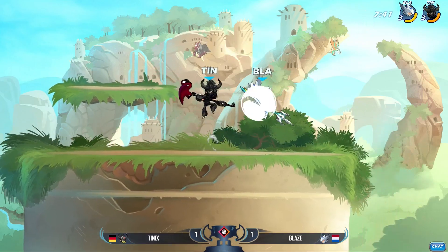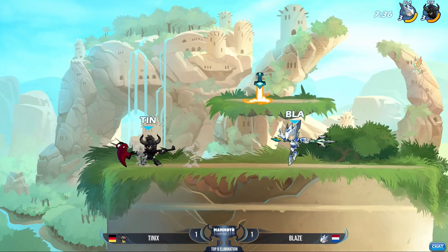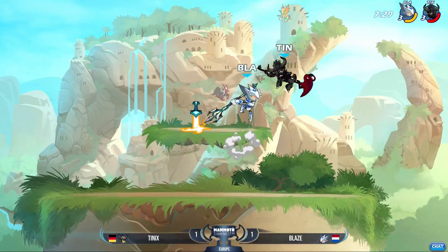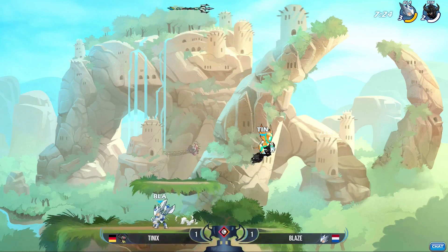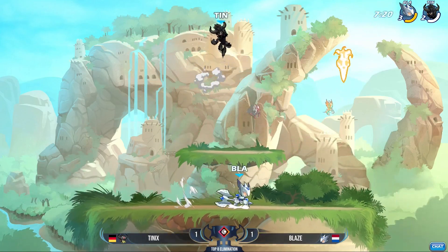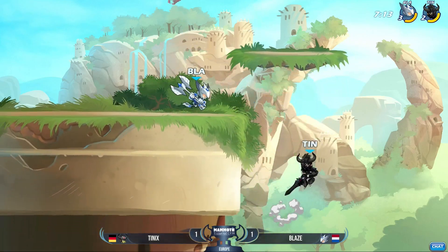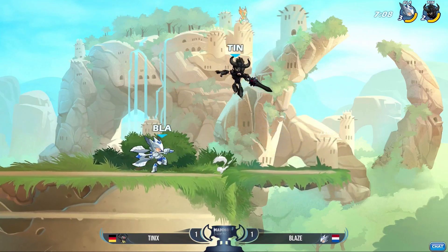That last game was looking like a Blaze game — he was running away with it. And then Tenix on that second stock, second stock Samuel, ended up cleaning that up and getting the W. Now we're here in game number three. Blaze giving a little bit more respect — d-light into the recovery, good decision making, going for the closer kill box, went vertical with that one and will take the lead. It's interesting that Blaze keeps opening up these stocks with really fantastic spear play, getting these stocks, and then swaps over to the axe. Last game, he started to really fall behind on that second stock of Tenix once he really swapped over to the axe.